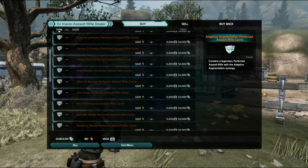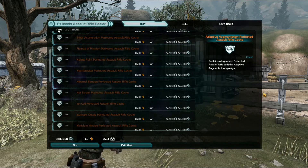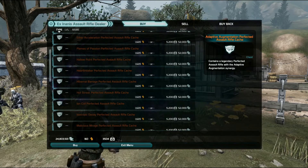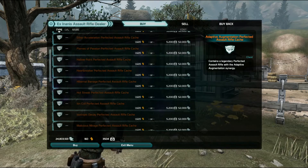Personally, I spend my Ghoulanite at the X-Nain Assault Rifle dealer at Iron Demon Ranch because you can pick your synergy and you're guaranteed a perfected weapon for 5,200 Ghoulanite. With the standard crates, many players — including forum discussions — have found it takes around 8,000 to 10,000 Purified Ghoulanite to get a perfected weapon from those. So I think it's better to use the Iron Demon Ranch runners, since you're guaranteed a perfected at 5,200, which is cheaper.